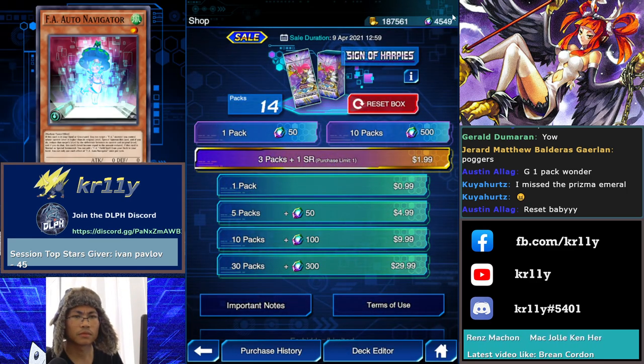We're free to play, right? But the FA — I might regret this, it might be meta. I want the SR of this. Does anyone play three Auto Navigators? Let me check the FA Duel Links meta real quick. I might regret resetting.